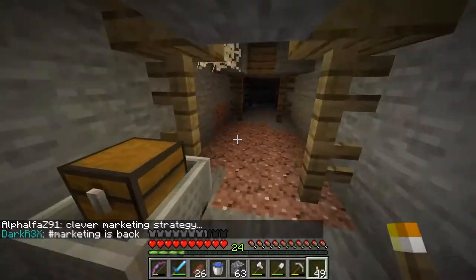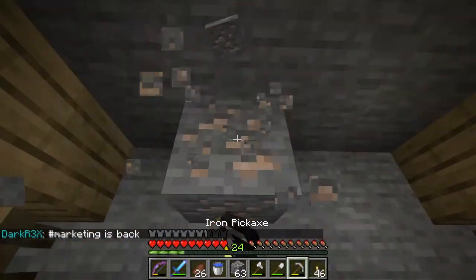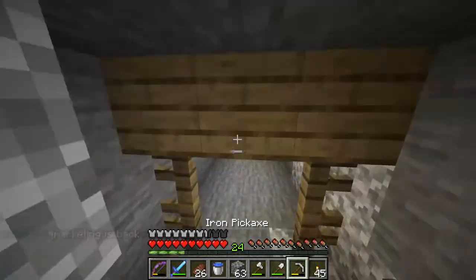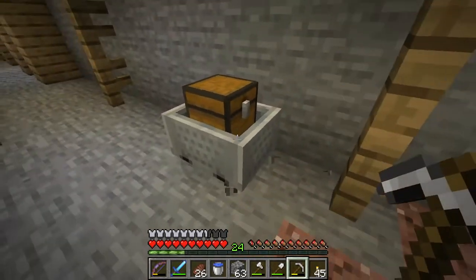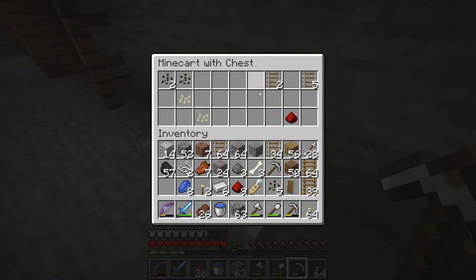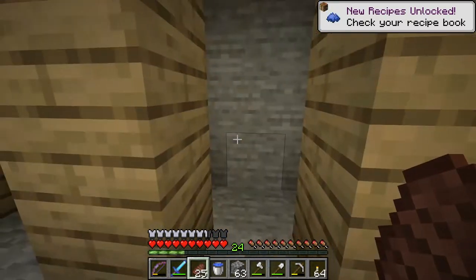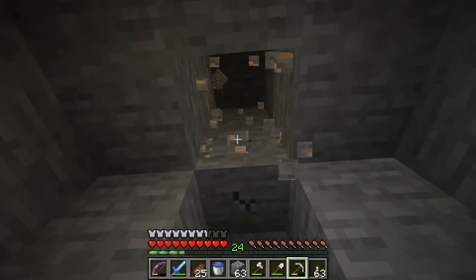Oh, another chest - look at this. So speaking of markets, we do have access to that dark oak forest. I wonder if we should start like a soup kitchen or something - that could be interesting. We could give out food - I don't know if we'll give it out for free.